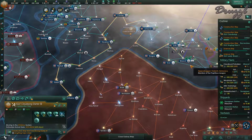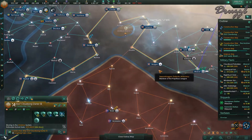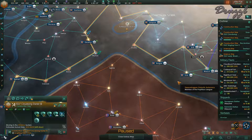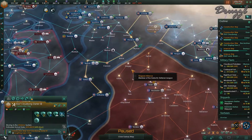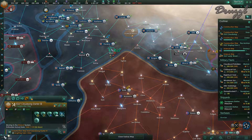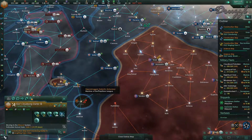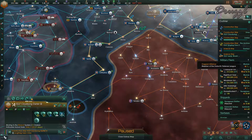Our construction ship isn't here yet. As soon as he gets here I can jump him over to Wymos. Same with the science ship - I think I'm going to tell them to fly here, then jump, then fly here. I guess I could do that - alright, let's jump here and then move there. I think that'll be okay. I guess we'll find out.